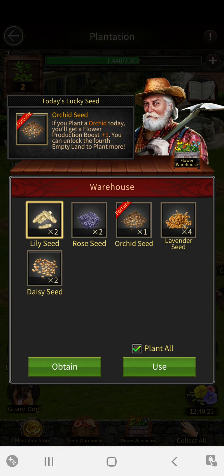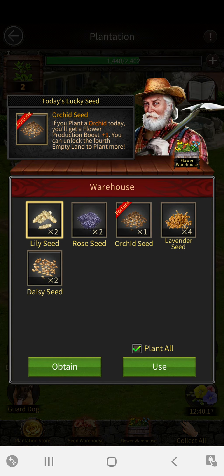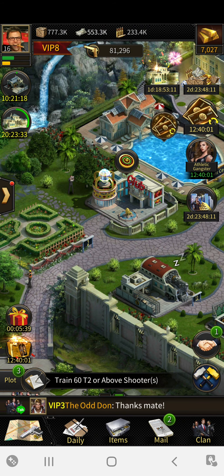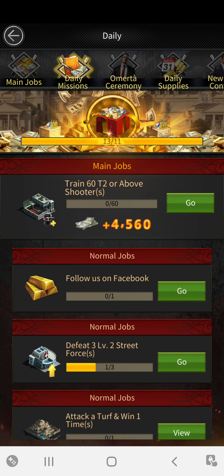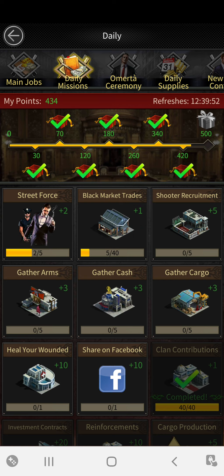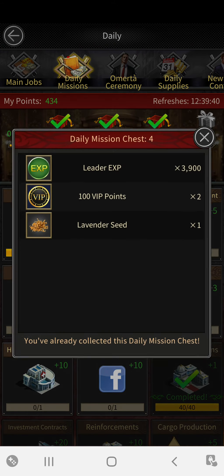Now let's go to the plantation store. I don't plant anything unless it has the fortune on it. The fortune — instead of producing five regular flowers it will give me six. In our daily missions here, something you should pay attention to every single day. I haven't collected this one yet — there's another video on that — but some of these rewards give you seeds, so be mindful of that.